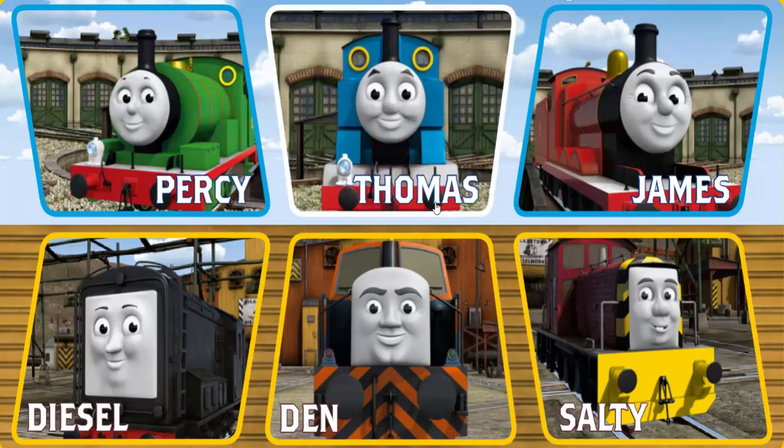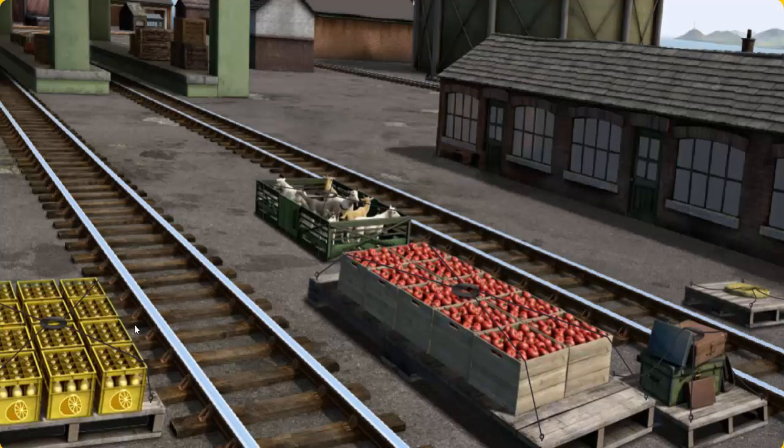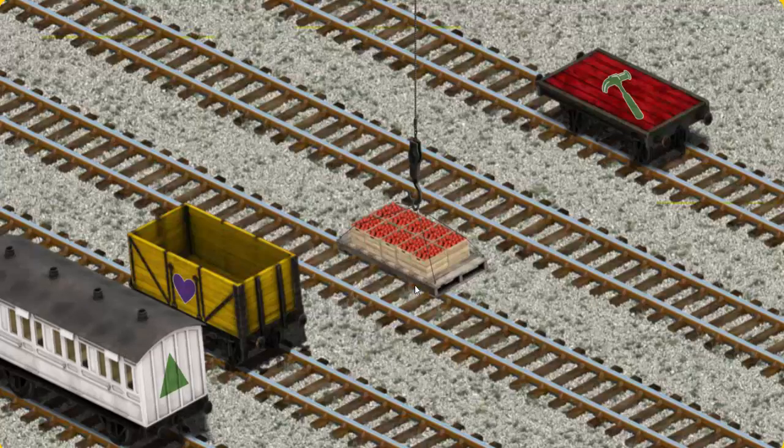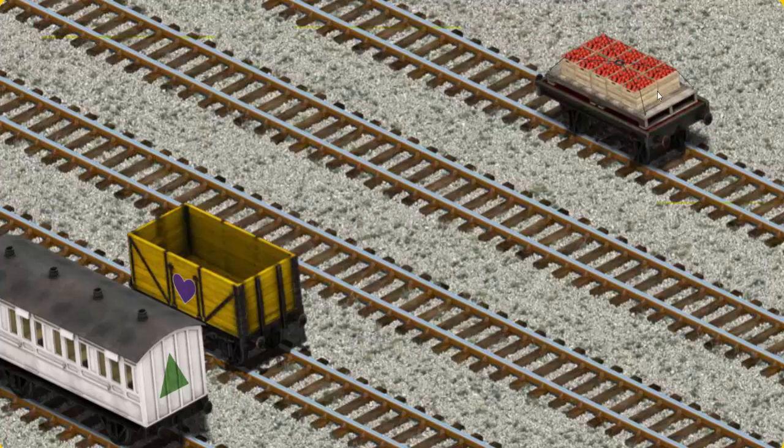It's a busy day at Brendam Docks. Thomas and his friends have many deliveries to make. Diesel must deliver the crates of apples to Knapford Station. Help Cranky find the crates of apples. That's it! Let's lift and load. Now the cargo must be loaded. Help Cranky find the red flatbed with the picture of a hammer. You found it!